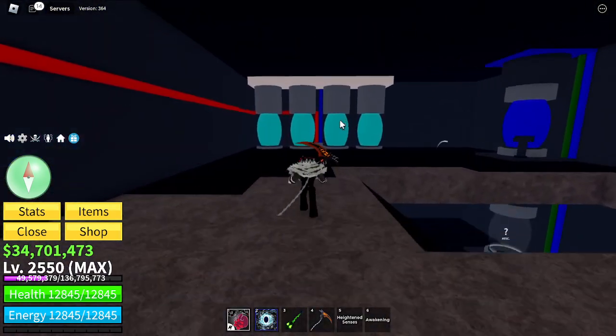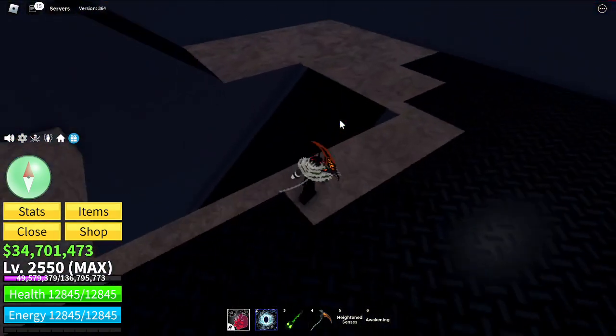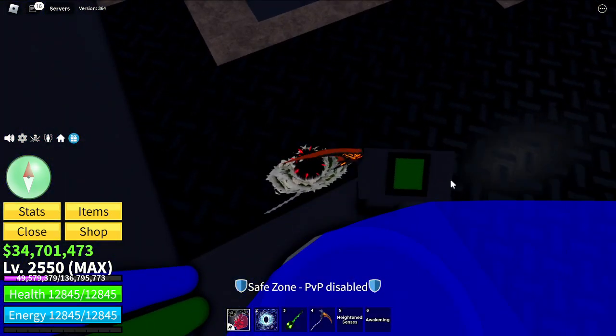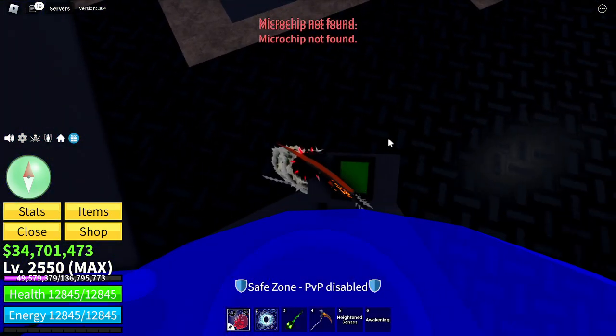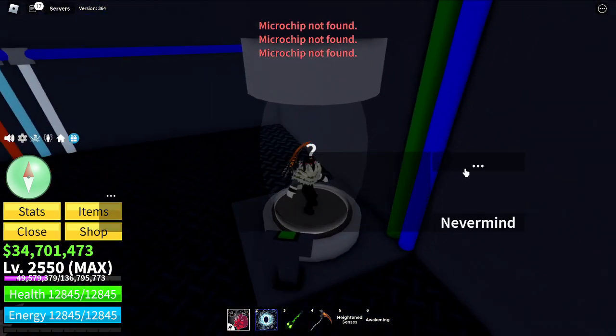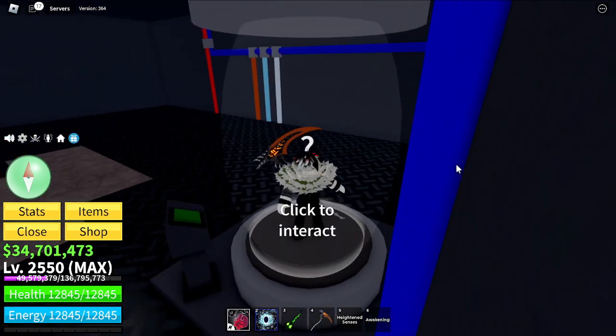Then you have to get a Core Brain by doing Law raids — it's a five percent drop, so it takes a while. You also need 2000 fragments. Once you have done that, you give the Core Brain here, press that button, and it opens up. You talk to the NPC and it says 'Would you like to change your Cyborg race for 2500 fragments?'